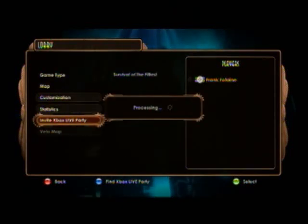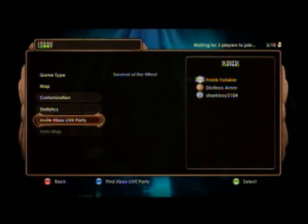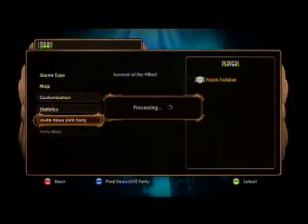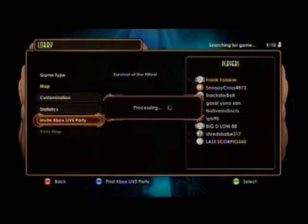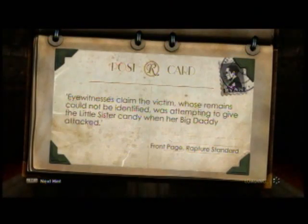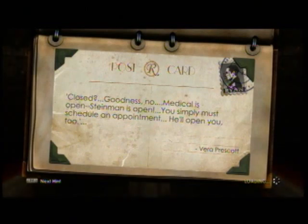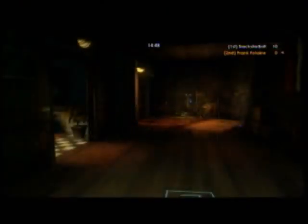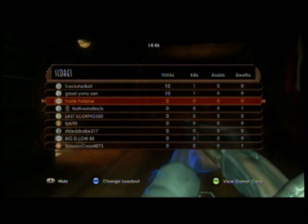Hey guys, Frank here. I know it's been a while, but I have a Bioshock 2 gameplay for you guys to watch. In this match, I'm in Survival of the Fittest and I'm using Slugger and Houdini with the pistol and the elephant gun. I'm doing this video because one of my subscribers messaged me on Xbox asking if I could do a video where I'm using Slugger and Houdini. So hopefully you're watching this video and you enjoy it.